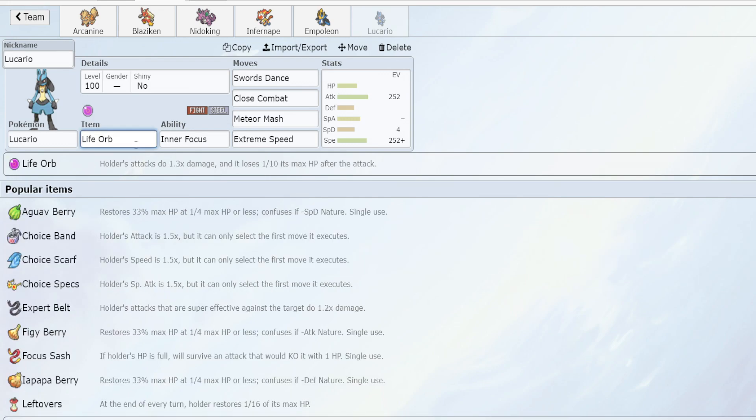For items, typically you run a Life Orb. Lucario is just so strong and you want to magnify this damage even further, making you more of a glass cannon, hyper offensive type of Pokémon. You deal truckloads of damage at the cost of some self-damage. You could take a Focus Sash or a Choice Band, however not on the Swords Dance moveset.